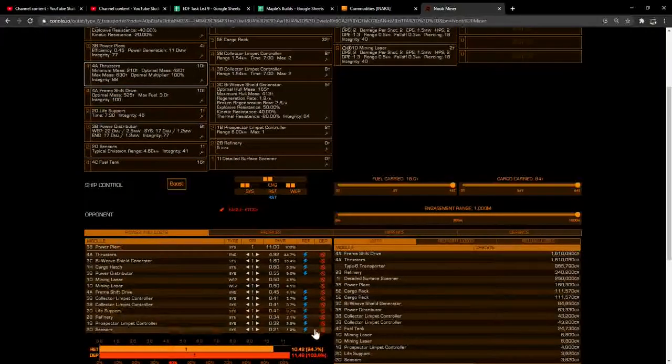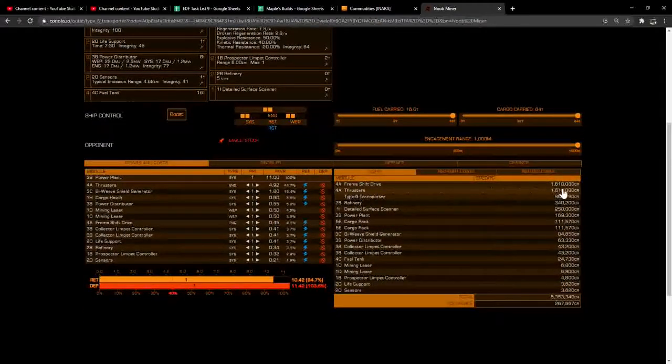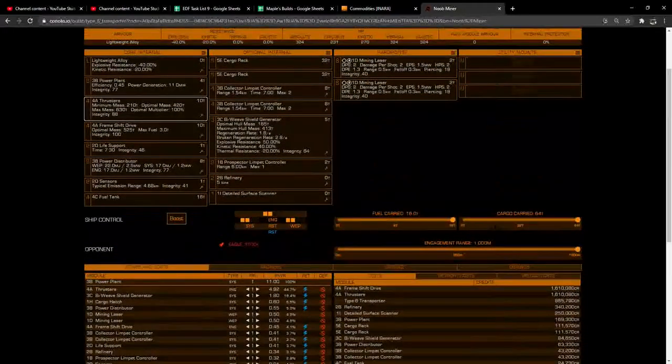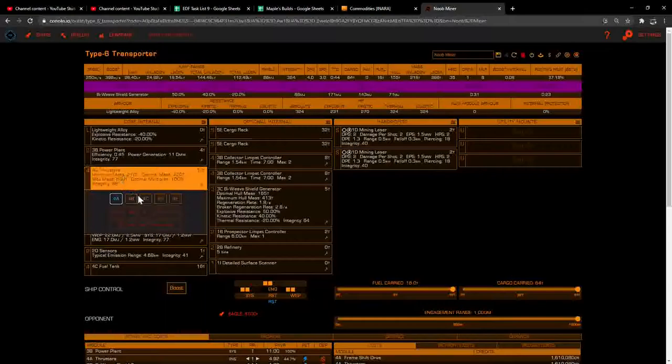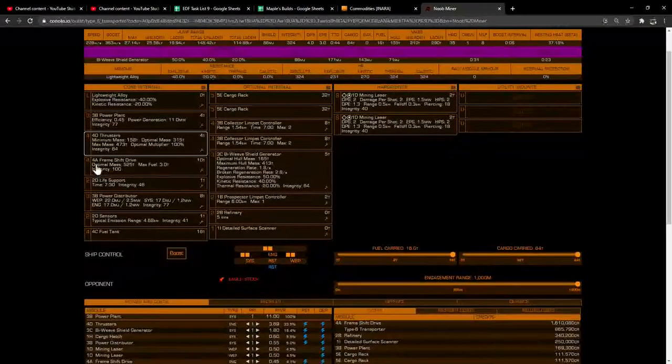If we changed those to A-rated — which actually use more power than we have available — 4A thrusters cost 1.6 million. That's way more than we want to spend on this build and honestly you don't need them. With 4D thrusters you're already going to be able to boost to 363 meters per second, which is plenty for this little Type 6. The one thing I would recommend getting A-grade is the frame shift drive — this dictates how far you can jump. It's well worth the 1.6 million especially since you're going on a mining trip and probably travelling 100 light years.